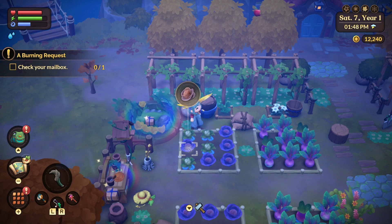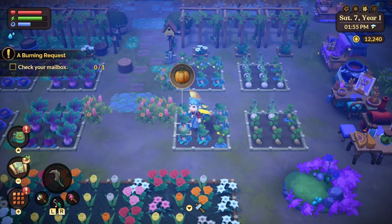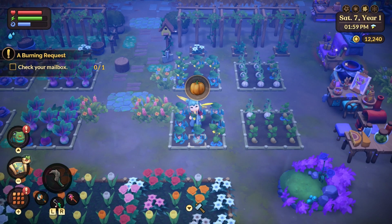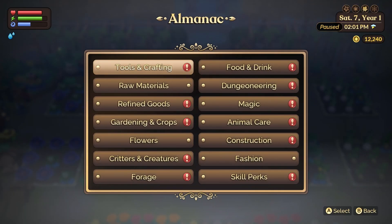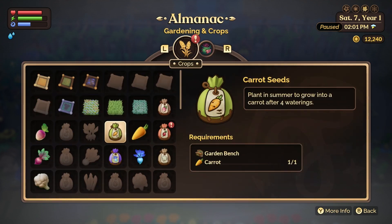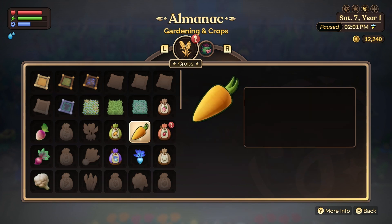I've seen people saying that there aren't enough crop varieties in Fae Farm, so I wanted to mention this just in case you didn't know. For every single crop — for example, a turnip — there are four seasonal crops and a Fae crop associated with it. So technically a turnip can turn into five different crops on top of the base crop. You can then take the crop that grows and turn it into three seeds per crop, making sure you never run out of the special crops. I'm making an entire guide on farming and propagating, so check that out if you're interested.